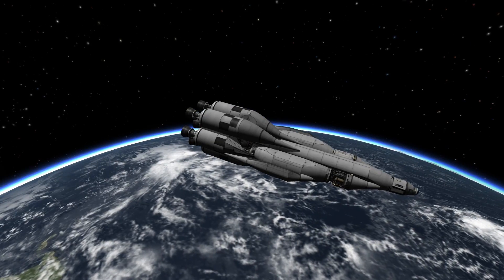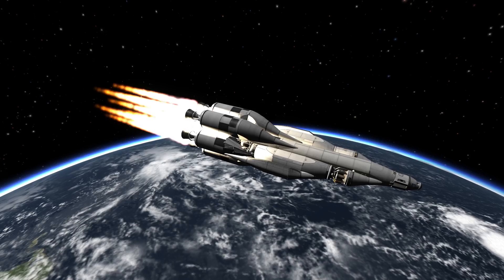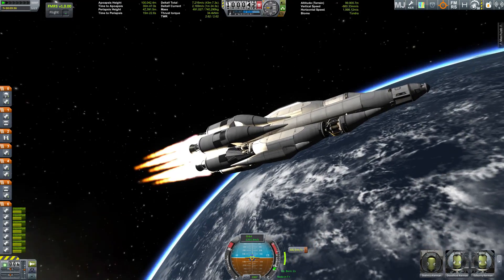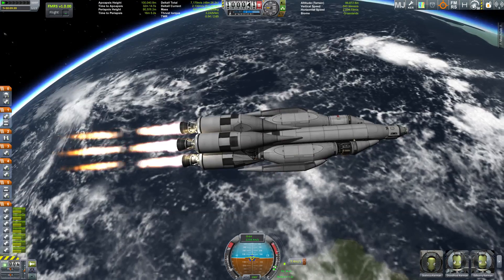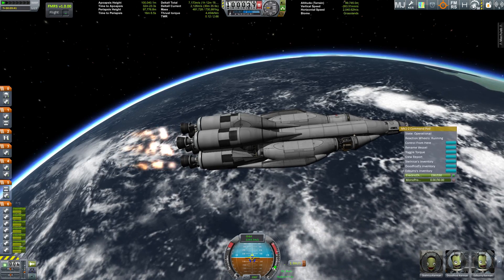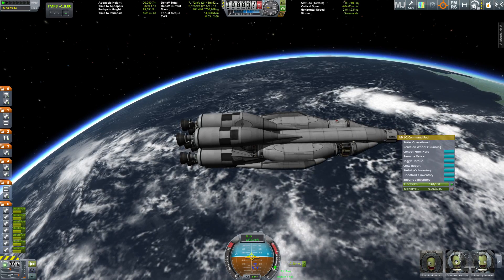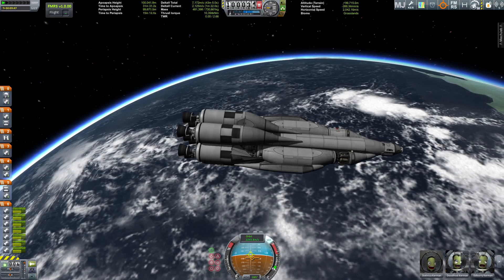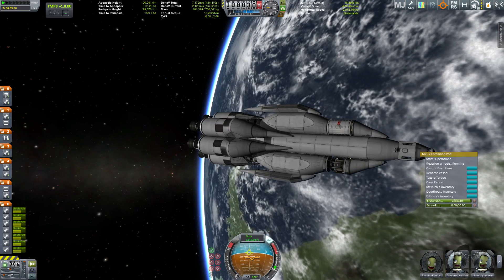Finally we are at our burn point at our maneuver node, and we are circularizing the Ozymandias — camera wobble indicating we are closing in on a safe orbit. Just some final touches and yes, this looks very good. We are in a safe orbit around Kerbin, all crew members are happy, and now it's time to get some more fuel.